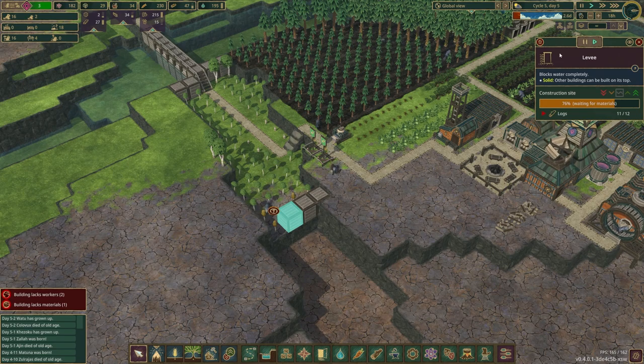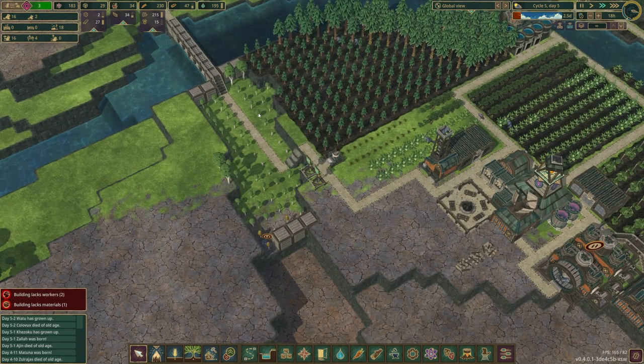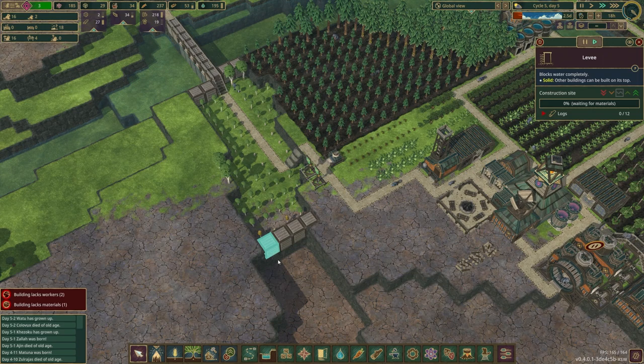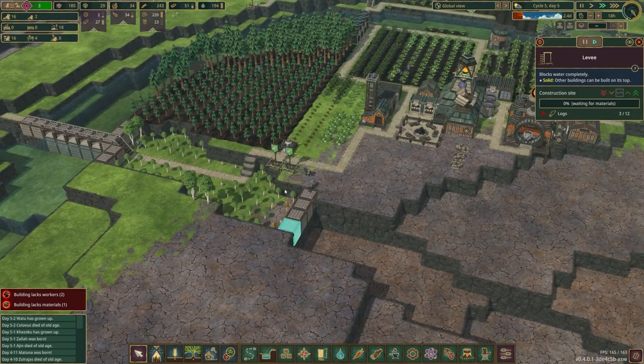Once these are all taken care of, we can get off of single speed. We'll let them start cutting these trees down, then we'll flood it and plant some mangroves. Hopefully the drought doesn't last long enough to let those dry out and die. This should be almost instantaneously built because we have everything stored up and we're not too far away from anything.